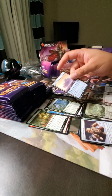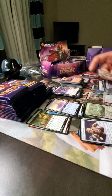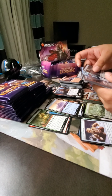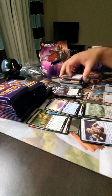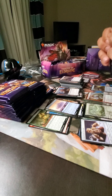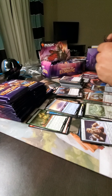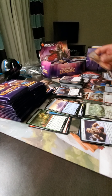Got the Castle of Vantress — nice. That's one of the better castles because you can consistently scry off of it. The one I got in my first game was two of the castle green ones — Castle Embark or something like that. For pre-release it was fine because there were turns where I'd draw land and have nothing else to do.